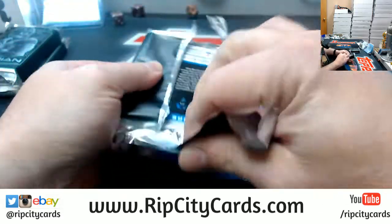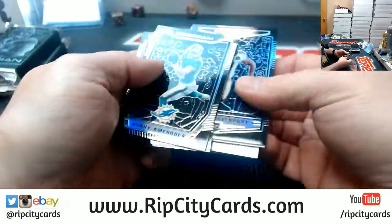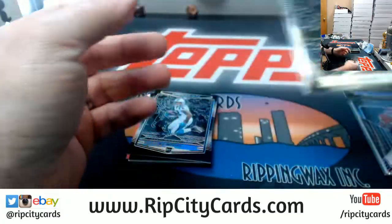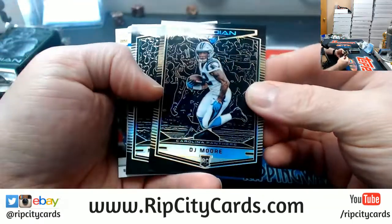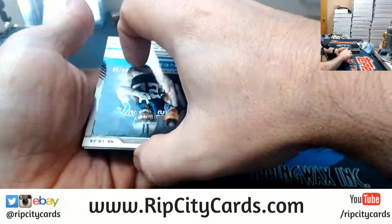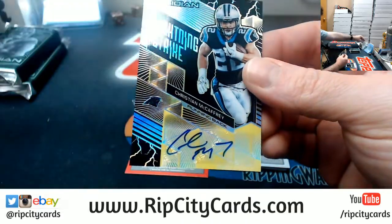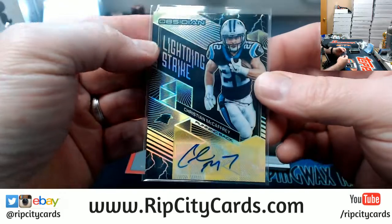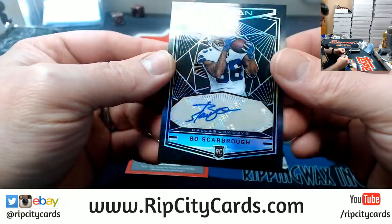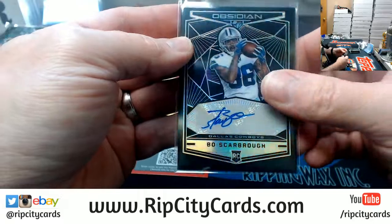I haven't seen a whole lot of Derwin James autographs. An Amendola to 10 for the Dolphins. DJ Moore to 50, Panthers. Marcus Davenport to 100 for the Saints. A Christian McCaffrey Lightning Strike to 10 for the Panthers — nice card. A Bo Scarborough to 100, and another Bo Scarborough to 100 for the Steelers with some fancy.